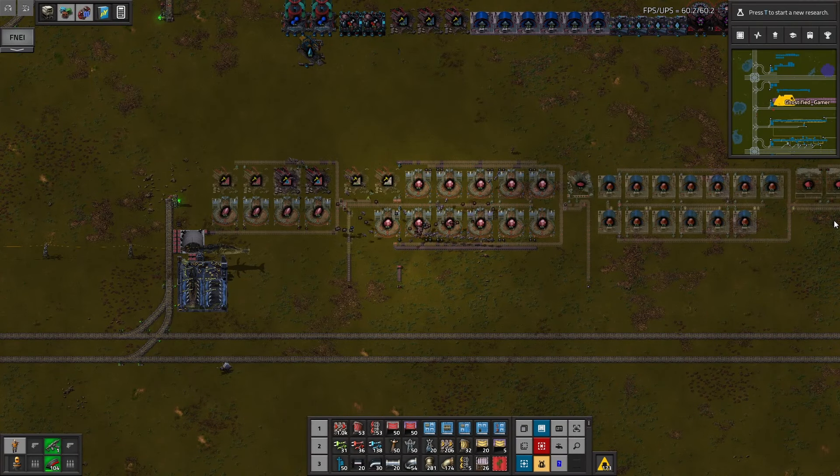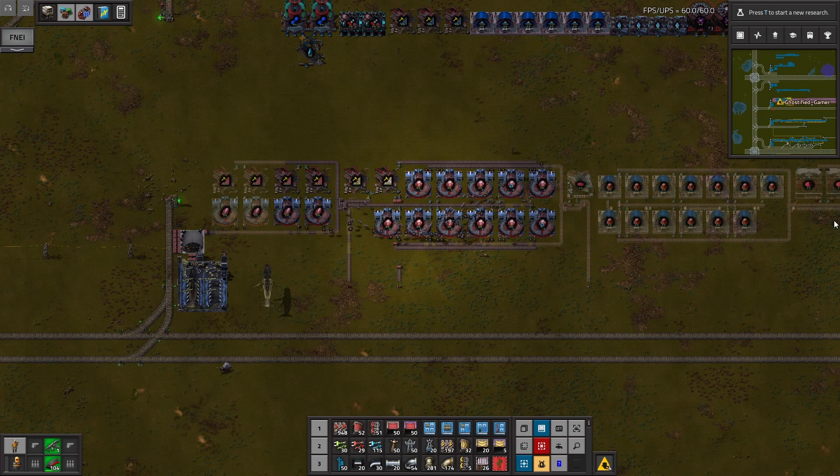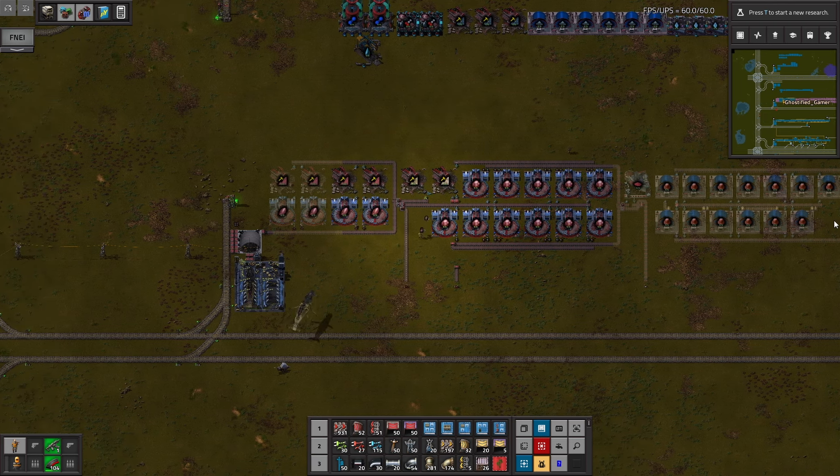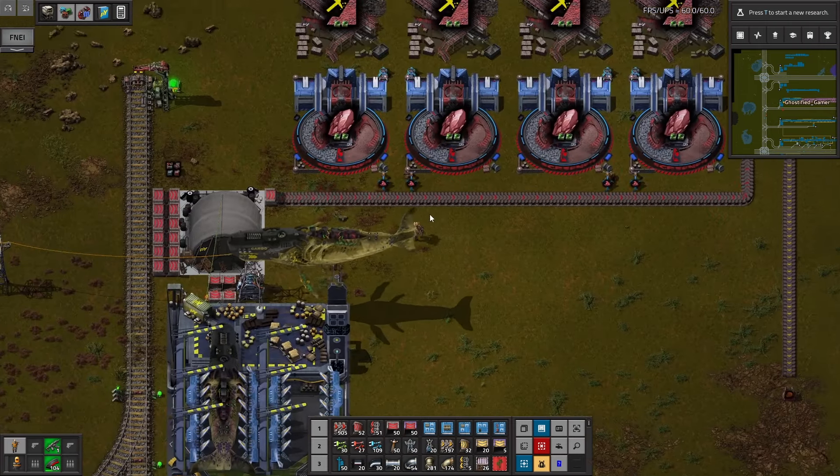Hello everybody, welcome back again to the Pyanodon's playthrough. Setting them up, knocking them down folks — antimony oxide. This is the newest recipe and there's more to come; it gets worse from here.